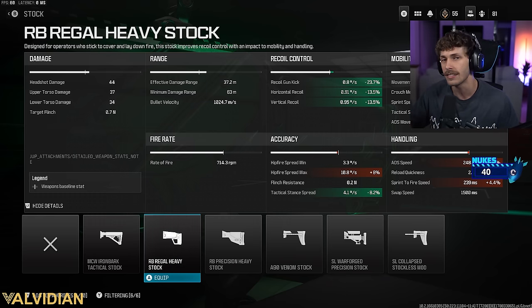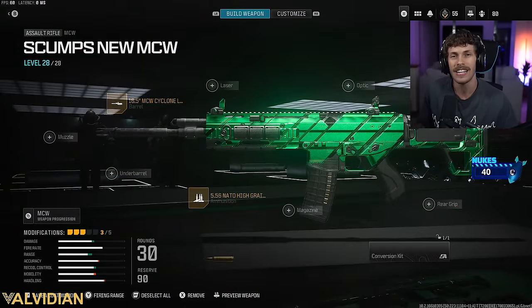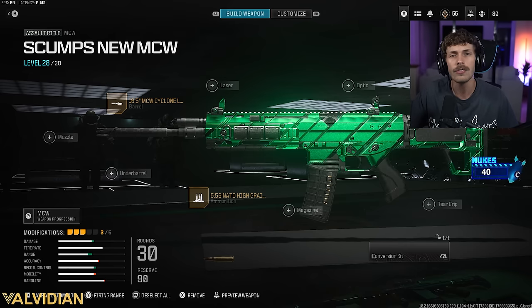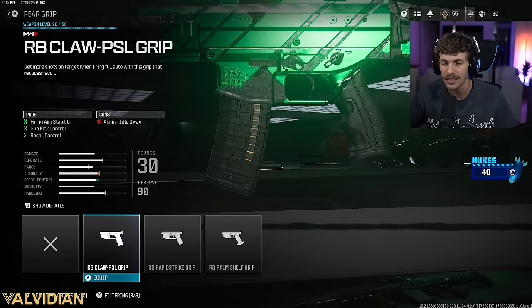Now we have so much range and recoil control, allowing you to easily beam enemies. Yes, we are losing a decent amount of mobility — ADS speed is 248 milliseconds — but when using an AR you want to hold angles rather than rush. Scump was using this in tournaments where you don't play too aggressive with an AR, and this build works very well against the best players in the world.